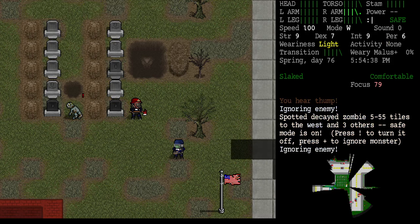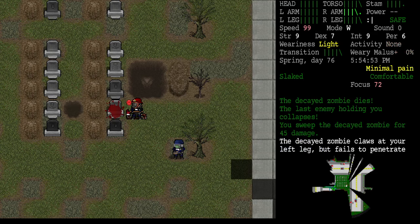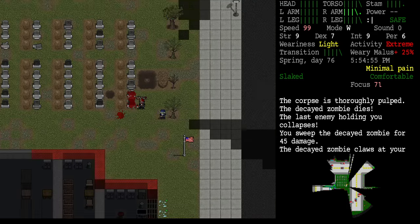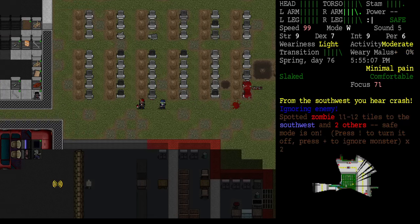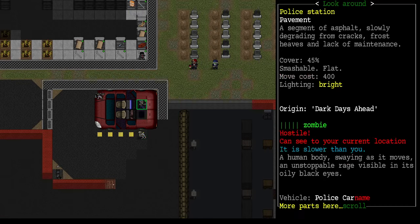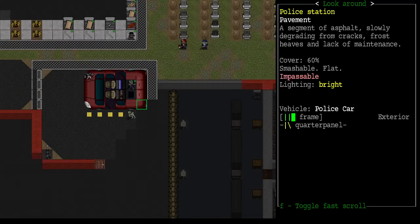There's a high move cost associated with getting over those. A zombie child has seen us but it'll have to break all the way through that fence to get to us. Got a few more zombies — one, two, three — and this is a police car, of course, because this is the police station. The police station adjoins the gun store.